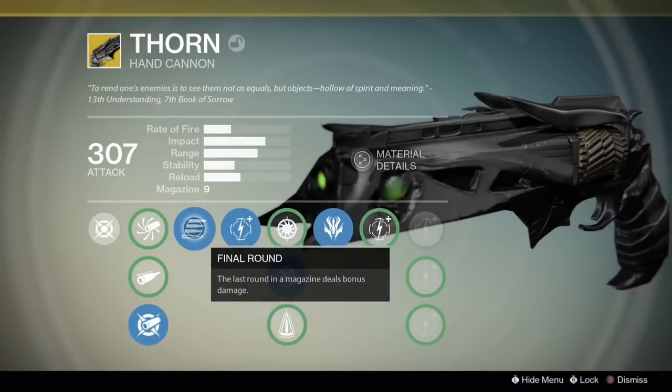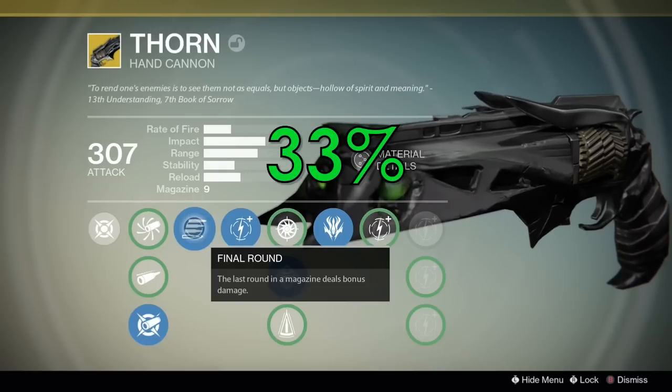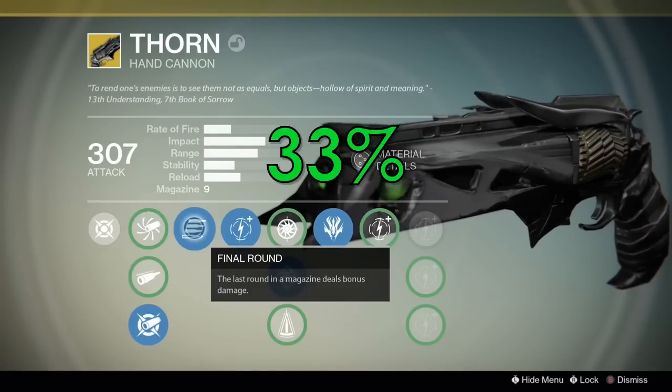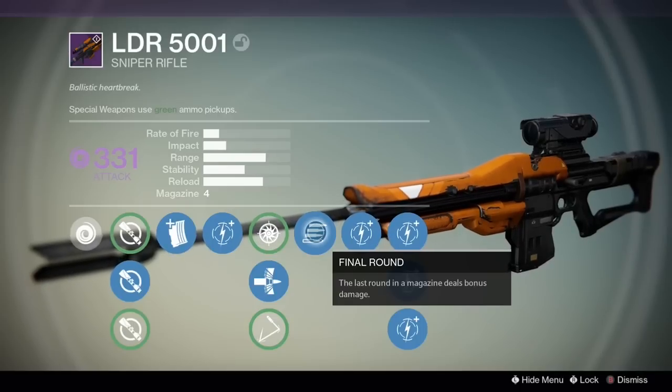For those of you who don't know, Final Round is a weapon perk that makes the final bullet in your gun's clip do an extra 33% damage. And while that might not sound very impressive, it allows for some weapons to be abused in PvP pretty hard, most notably high-impact sniper rifles.